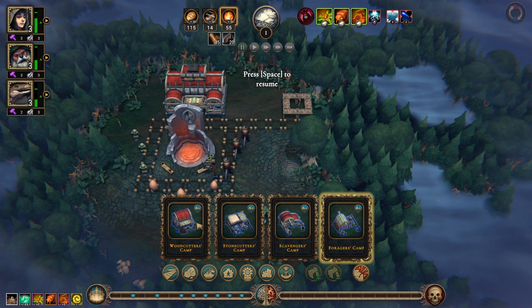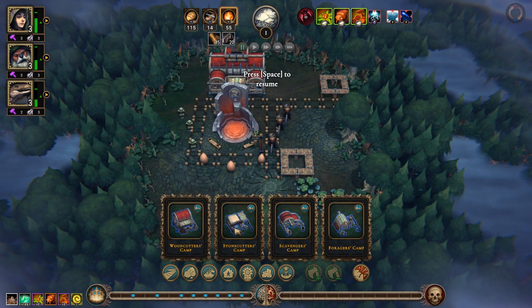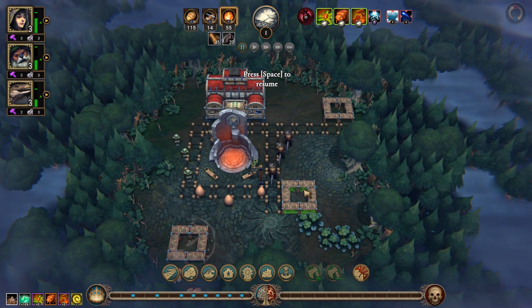From the camp build menu I choose the new forester's camp and set it next to the patch of wood it can harvest. Lastly, the stonecutter's camp goes next to the clay pile.